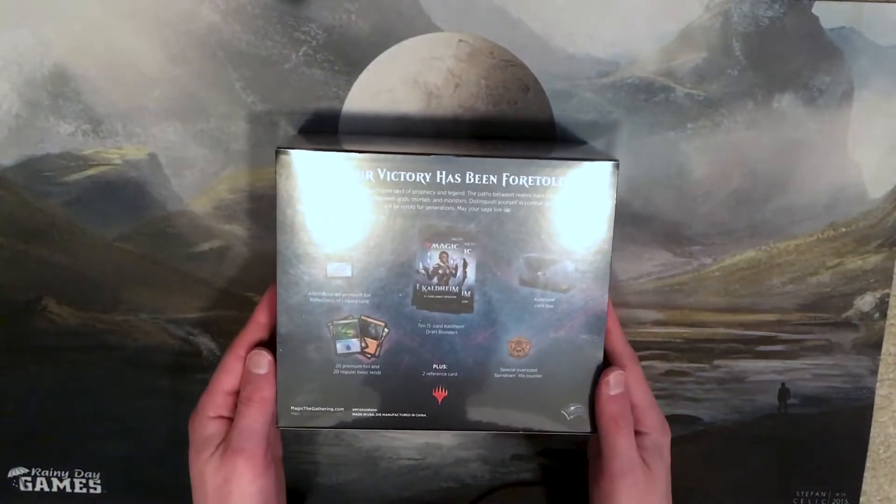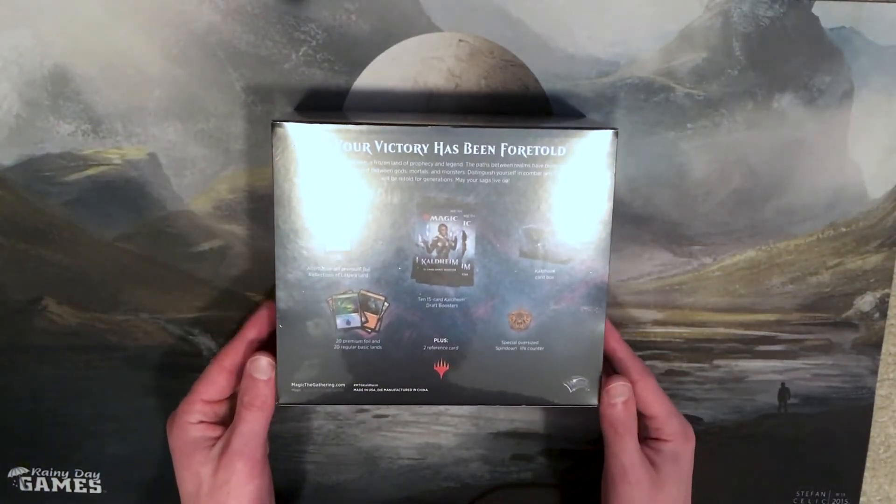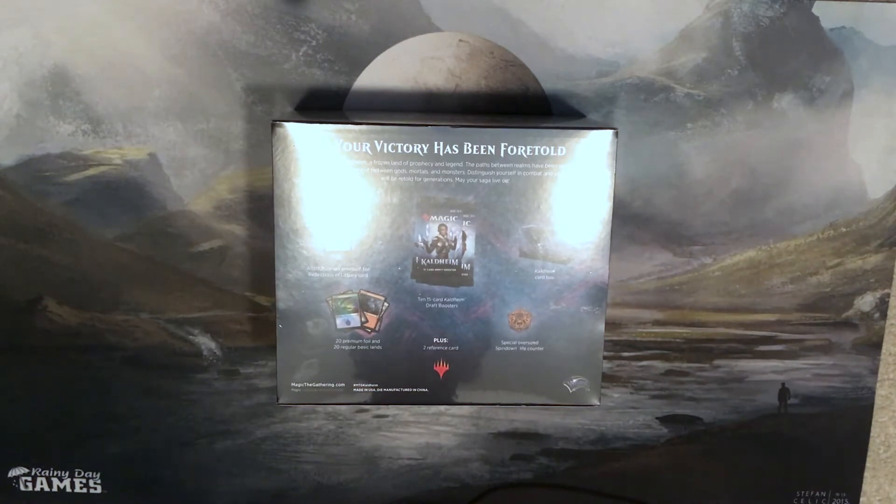This bundle features an Alternative Art Premium Foil Reflections of Litjara card, 10 15-card Kaldheim Draft Boosters, a Kaldheim Card Box, 20 Premium Foil and 20 Regular Basic Lands. They are not the Snow Lands that are in the set though, which is really dumb. And then one special oversized spin-down life counter, and of course two reference cards for new players.